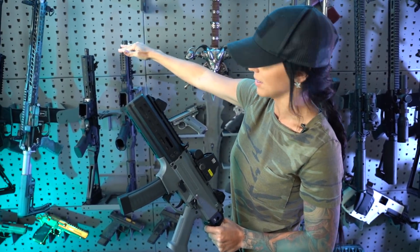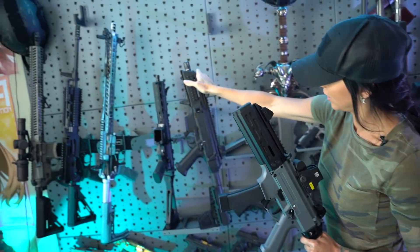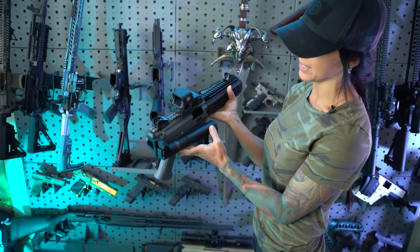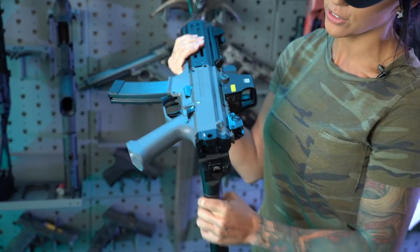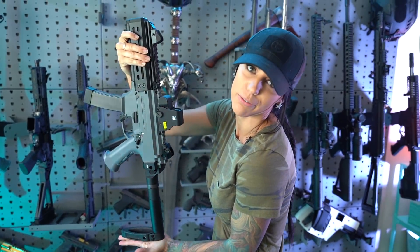It's totally different from the stock one — you completely replace the whole front piece. I also have a folding stock from Sylvan Arms. It's pretty easy to break down, makes it compact and easy to carry — just pop it open and you're good to go. We also have an EOTech on here, which some of you Call of Duty players might be familiar with.